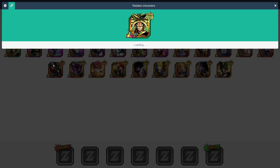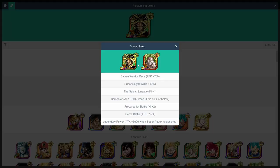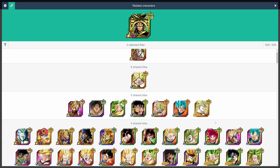And now we're on the newest overall LR, again at least at the time of this filming, TEC LR Broly. Obviously, his best linking partner is the STR LR Broly, but he also shares a ton of links with the physical Broly as well. Of course, any of the units in this 5 link section are also great options.